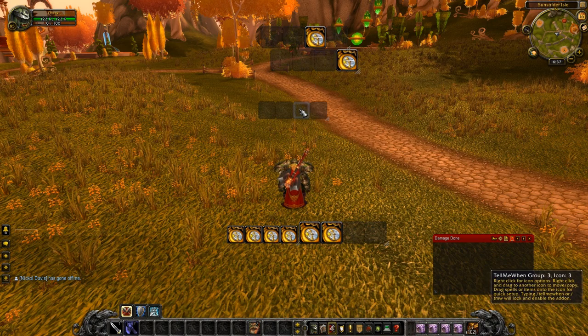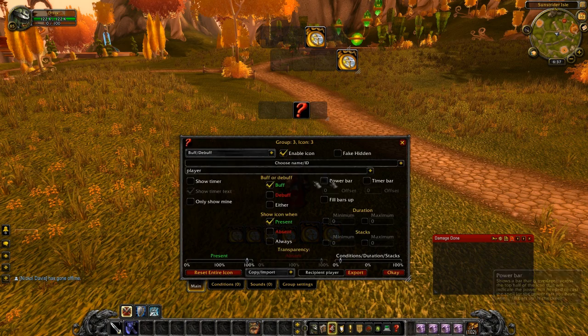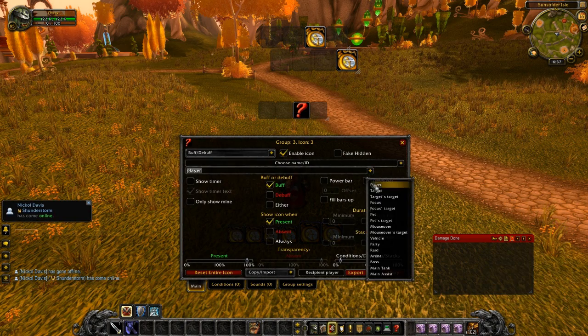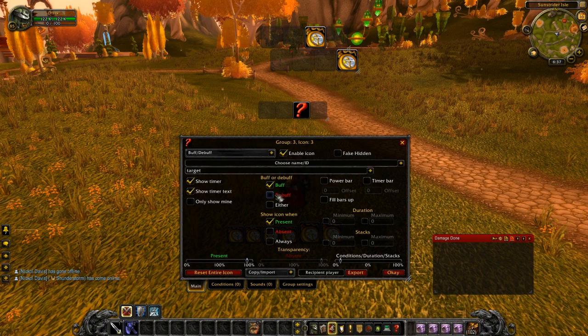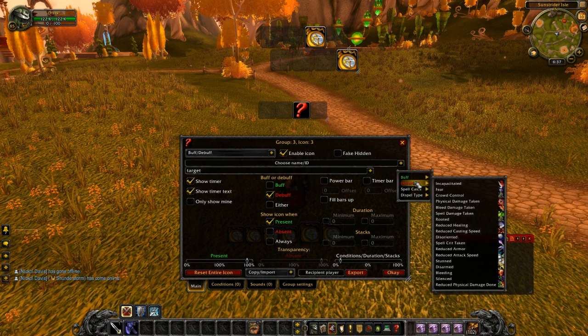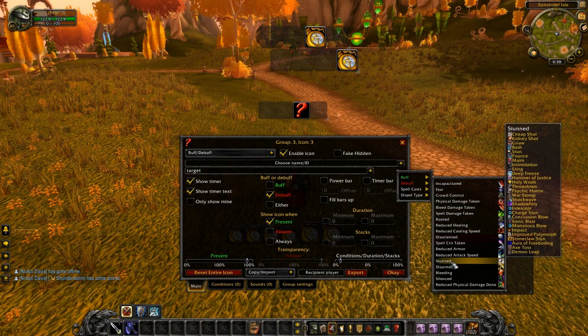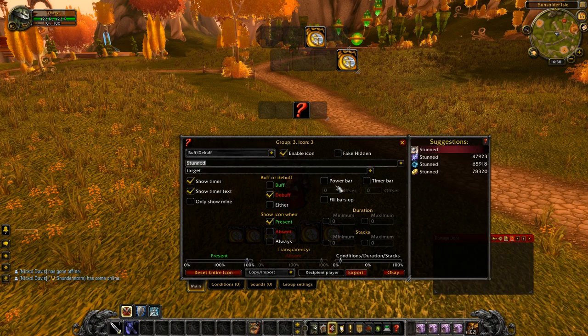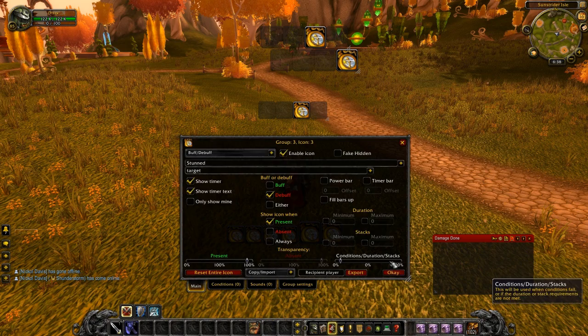Now we get into the preset ones. We're going to show icon, show buff and debuff, for our target, and show the timer. This is going to be a debuff, and we're going to go to the stunned preset. It has all these different stuns listed: cheap shot, kidney shot, gnaw, bash, stun, pounce, maim — the list goes on. So we're going to show all these stuns. You put it in there, hit enter, make sure it accepts the icon, and hit okay.